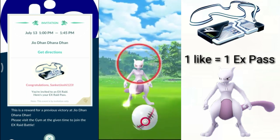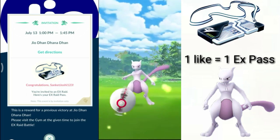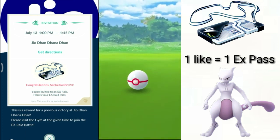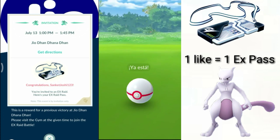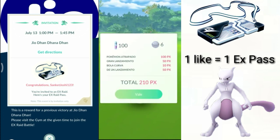This method involves another app which you might already have on your phone. I'm going to discuss everything you need to know. You might have seen a lot of videos around YouTube saying go raid on sponsored gyms or park gyms because they can give you an EX Pass.